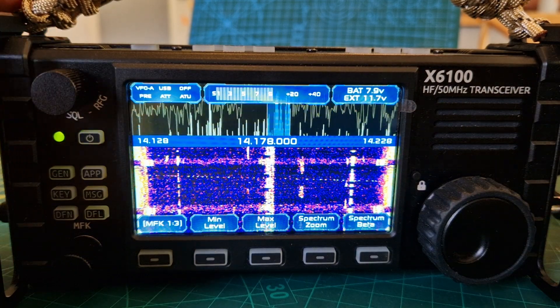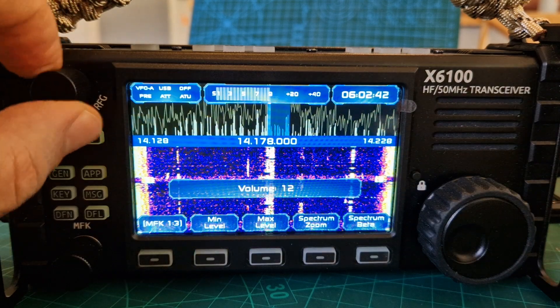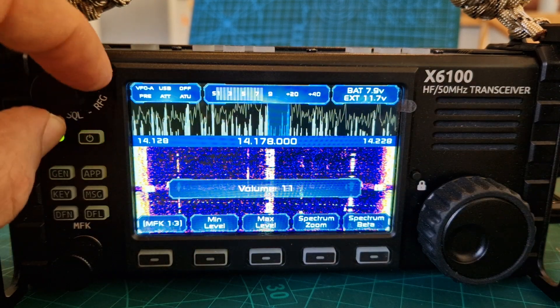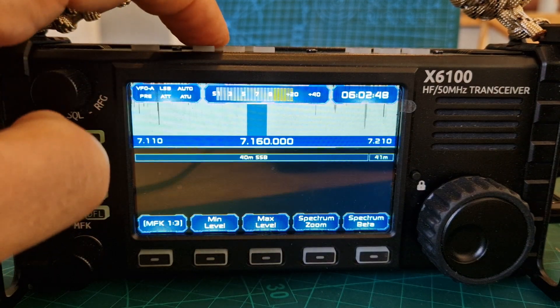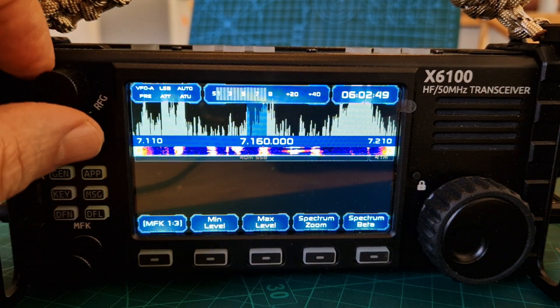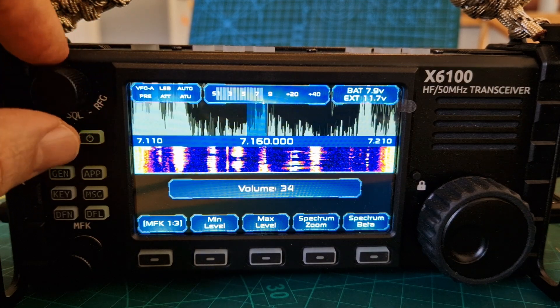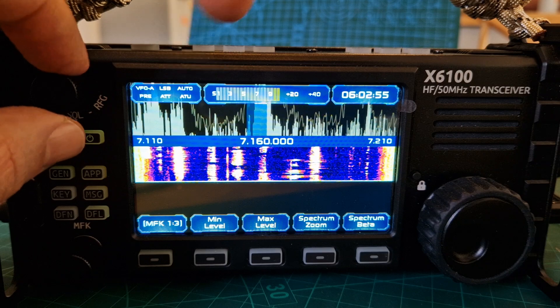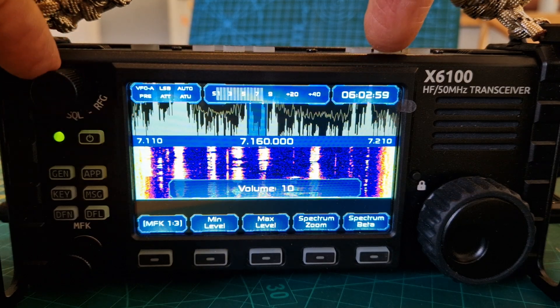Let's go down to 40 meters. Turn that up again. Look, it's remembering that the ATU was on auto — let's turn it off with the middle button here.